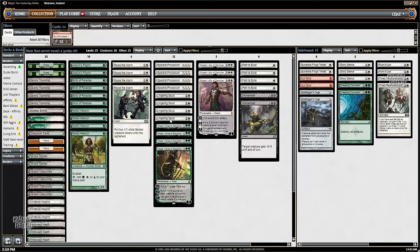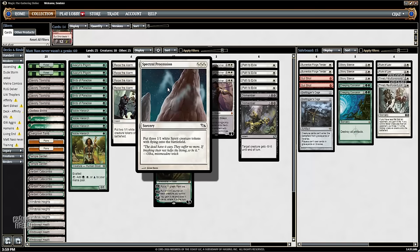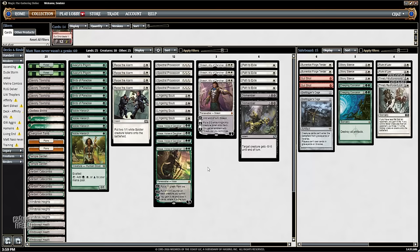You also get some pretty great token-making cards. Lingering Souls and Spectral Procession are sort of the headliners, and Raise the Alarm is just sort of a card you play.